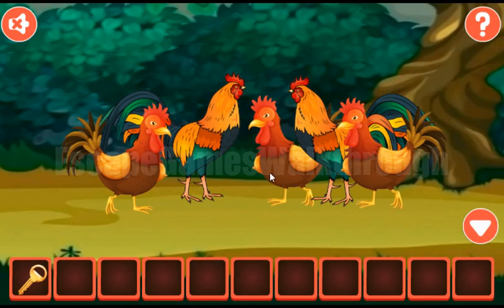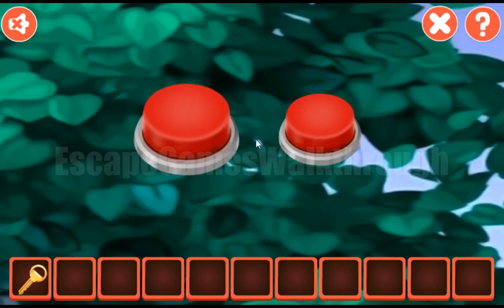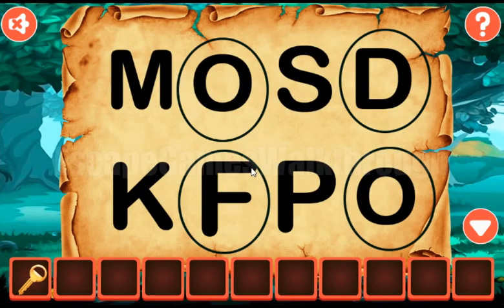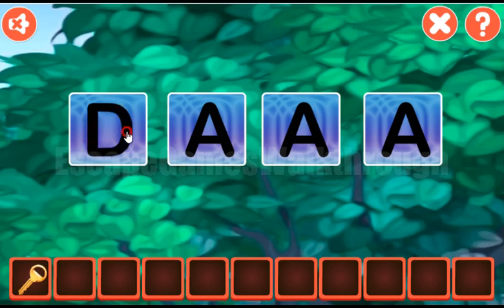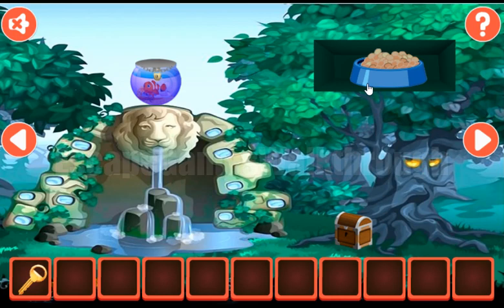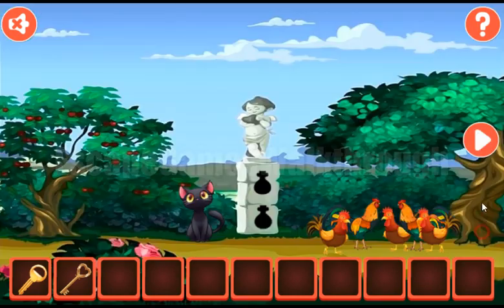Let's look once again at these roosters — they are small, big, small, big, small. We've got the pen to highlight letters. From these letters F-O-O-D we can make the word 'food', which we have to write here. This food is for these roosters to get the key from the chest.